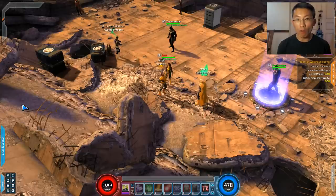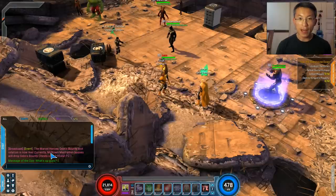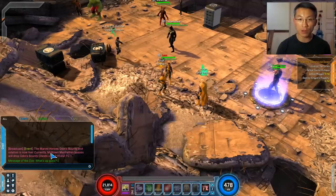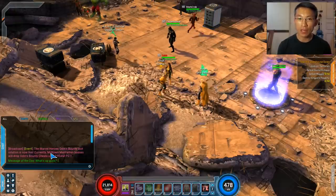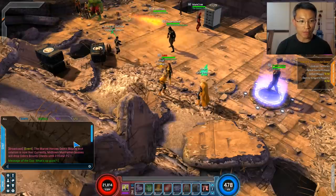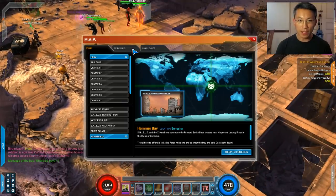Tip number six: events are important. This game is full of events — every week a new one comes up. This week, for instance, it's the Odin event. There will be a broadcast saying the loot rotation is now live. Sometimes they ask you to go to midtown Manhattan, a terminal, industrial city patrol, or X-Defense. When you hear that broadcast, drop whatever you're doing, pick your level 60 hero, and go — defeating bosses gets you Odin bounty boxes, which are pretty good.